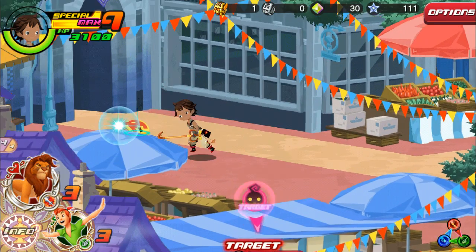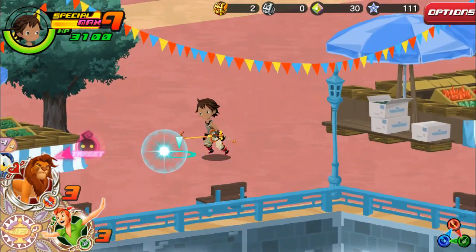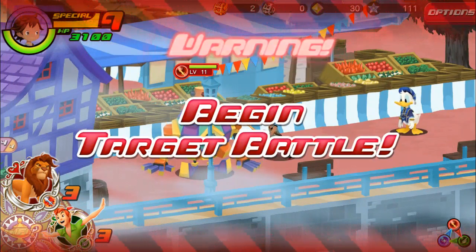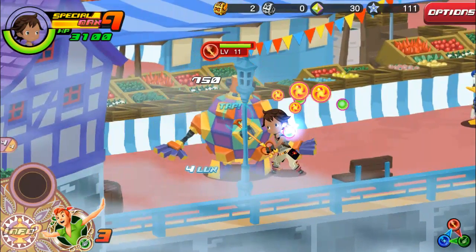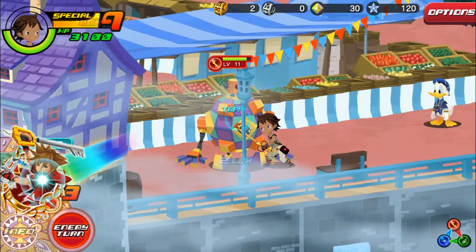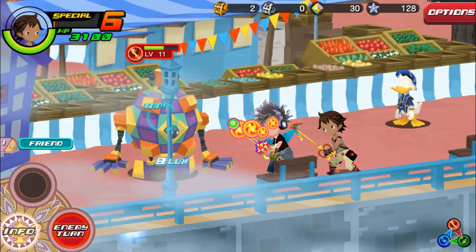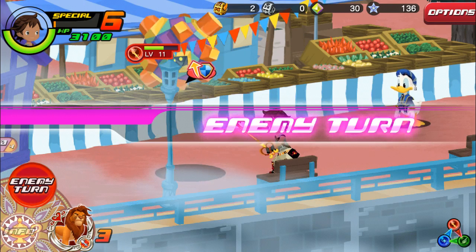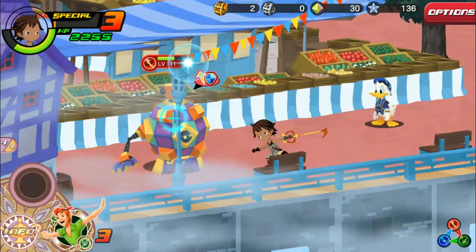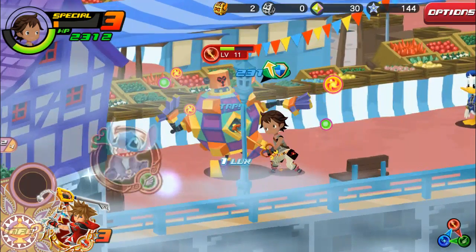And we have this chest here. We might just get some new characters there, we'll see. And there goes Donald there. So let's go ahead and fight this gummy. Go ahead and use a friend here. Awesome. We do have three levels but we're going to go ahead and use a friend here.